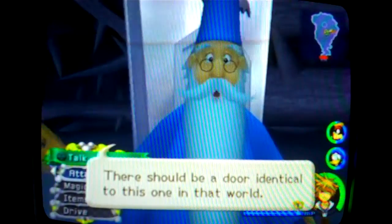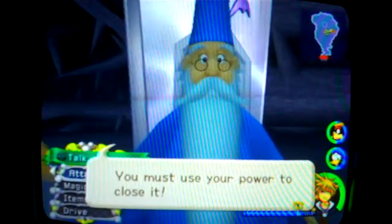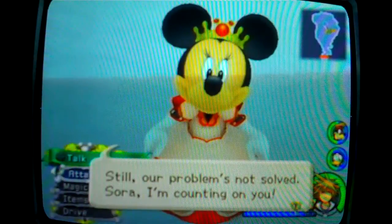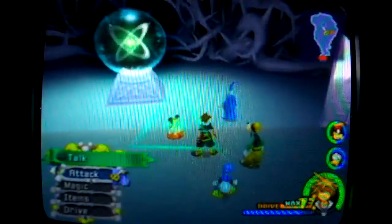There should be a door identical to this one in that world. You must use your power to close it. I knew Merlin would help. Still, our problem's not solved. Sora, I'm counting on you.